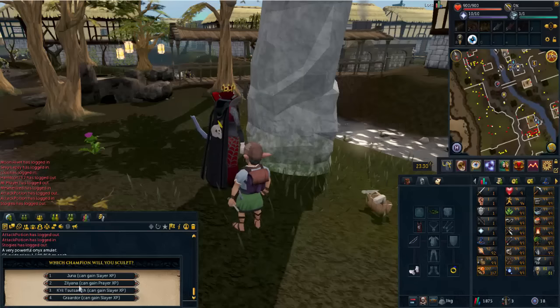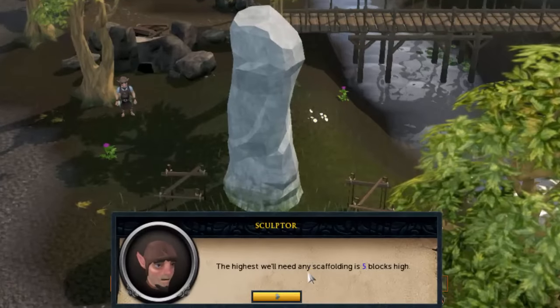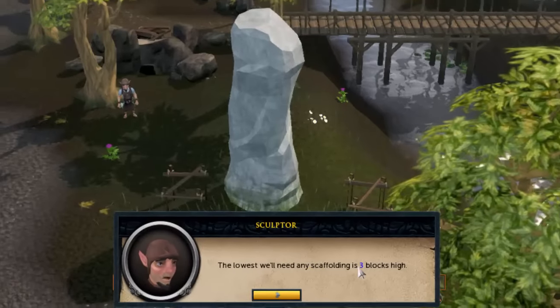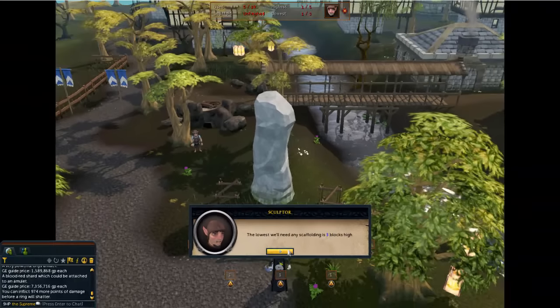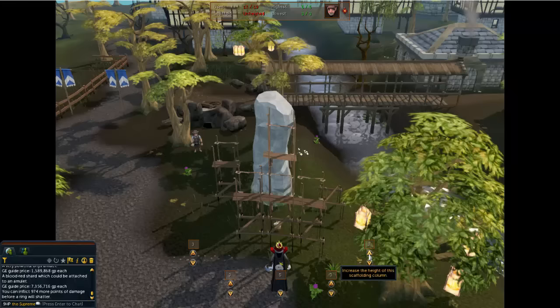You want to select anything but this prayer right here — any of the three Slayer options will give you Slayer XP, so you'll select this first one. You can see it says you need to build 5 high and then 3 low — so the max of 5 and lowest of 3. So whereas this one will load 5, these will load 3, and I'll put this one up.